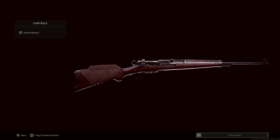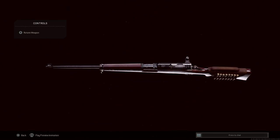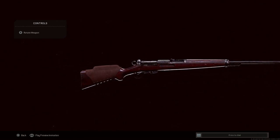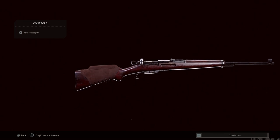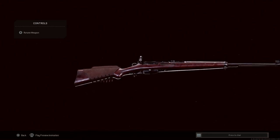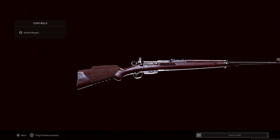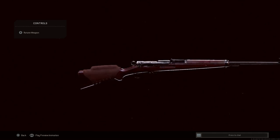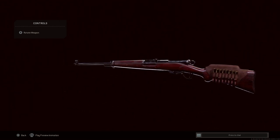The iron sights are adjustable for different distances. On the right-hand side there's also a pretty cool safety mechanism — right in front of the bolt, there's a little lip almost directly above the magazine. That's the safety; you can just reach up with your trigger finger and engage it. You can also eject the magazine from the bottom if needed, though as mentioned, it's mainly loaded with stripper clips.